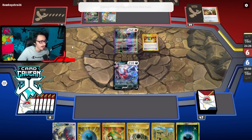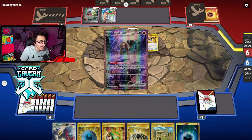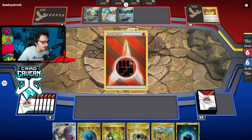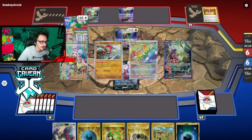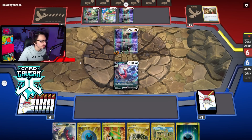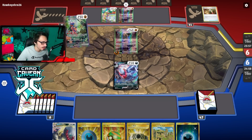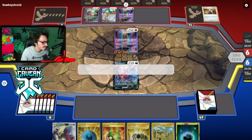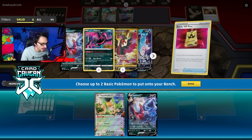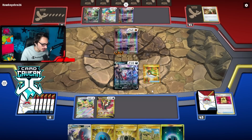Maybe I'm overthinking it — this matchup might not be that bad. They do Gutsy Pickaxe into an Iono which they have to discard, which is fine. I think as long as we're able to chain attacks, we're fine. Not having abilities is not great, but we do play heavy Boss so it could come in clutch. It's going to be hard to one-shot them going second. Battle VIP — we take those. We got Squawkabilly, though Radiant Greninja is prized, which kind of sucks.